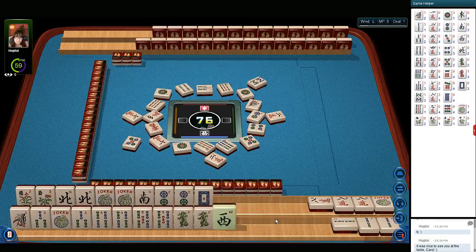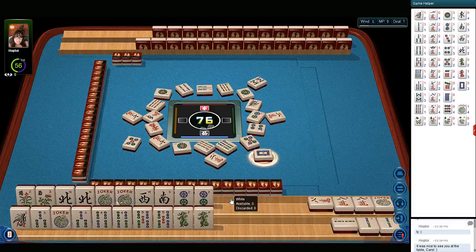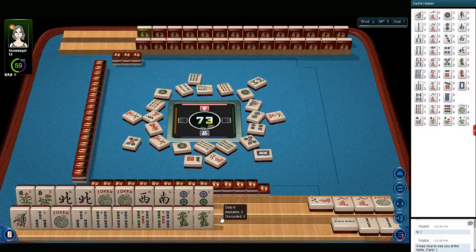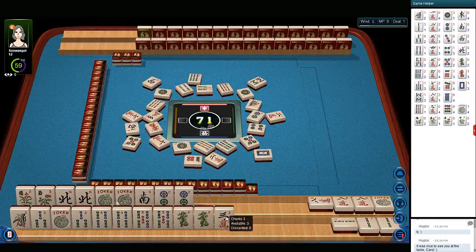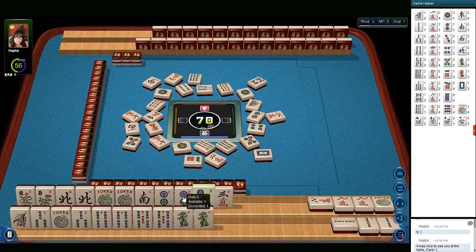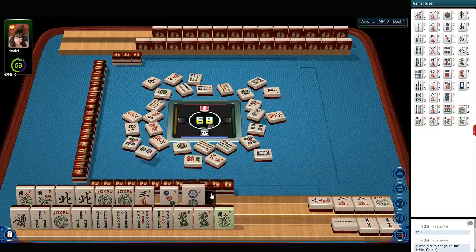Eight bamboos. We'll keep the west as an option. White dragon. Six bamboos. Six dots. West wind — so that would be a good discard for us. West wind. Two characters. Two dots — we can let go of that; it was discarded later in the game. South wind — so they're not playing winds.